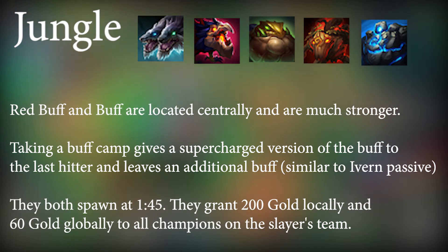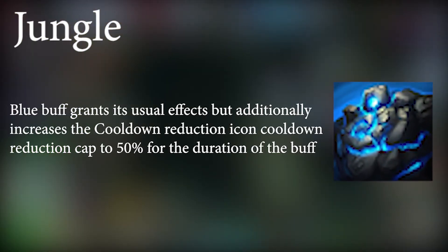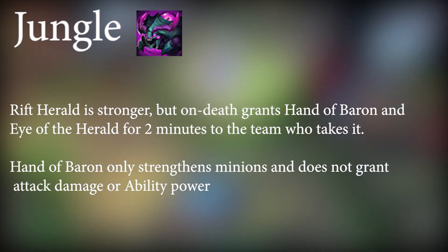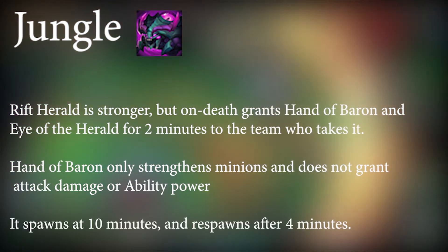Taking a buff camp gives a supercharged version of the buff to the last hitter and leaves an additional buff — similar to Ivern's passive — for other champions to take. They both spawn at 1:45 and grant 200 local and 60 global gold to champions on the slayer's team. Blue buff grants its usual effect but initially increases the cooldown reduction cap to 50% for the duration of the buff. Riftherald is stronger, and upon death grants Hand of Baron and Eye of the Herald for 2 minutes to the team who takes it. Hand of Baron only strengthens minions and does not grant attack damage or ability power. It spawns at 10 minutes and respawns after 4 minutes.